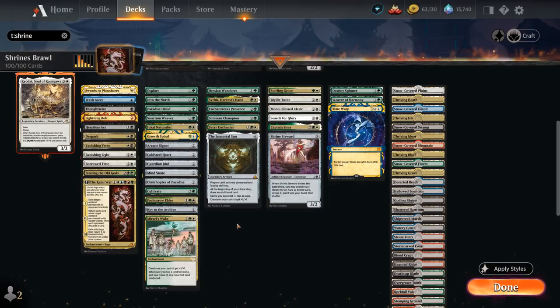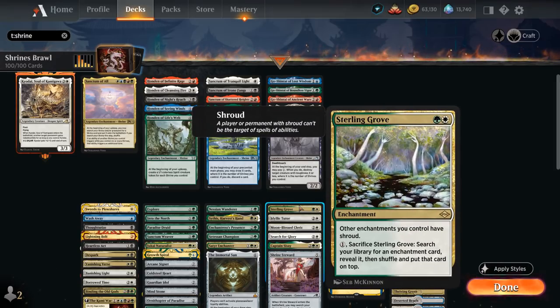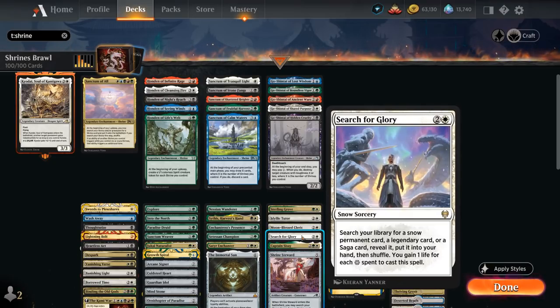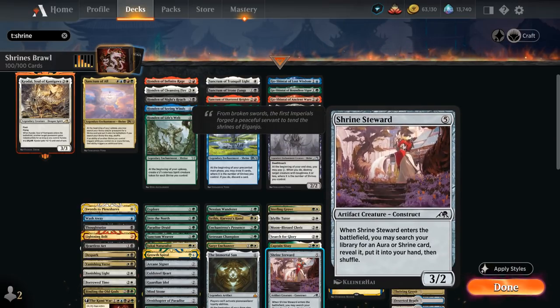The Tutor effects are mostly interested in searching up our Sanctum of All, which can then find all the other shrines. Sterling Grove is a 2-mana enchantment giving other enchantments shroud, and for 1 mana can be sacrificed to search for an enchantment and put it on top of our deck. Idyllic Tutor can find any enchantment straight into our hand, Moonblast Cleric is a 3/2 that can find an enchantment and put it on top, Search for Glory finds any snow, legendary, or saga card and gains life for each snow mana spent. Captain Lannery Storm can tap to search for a legendary card — all shrines are legendary — and Shrine Steward is a 3/2 that finds an Aura or Shrine card when it enters.